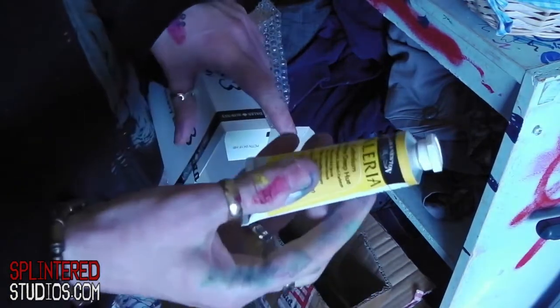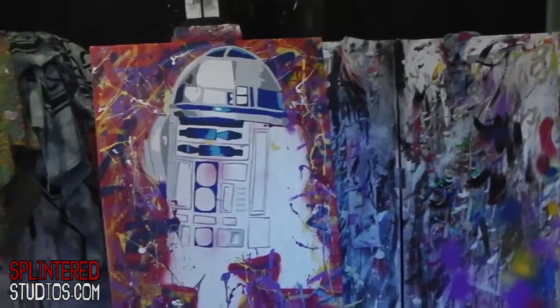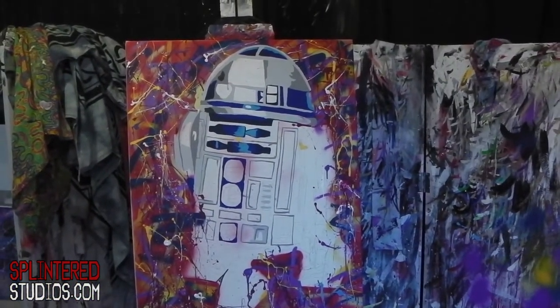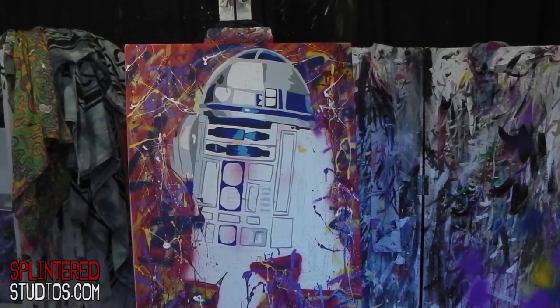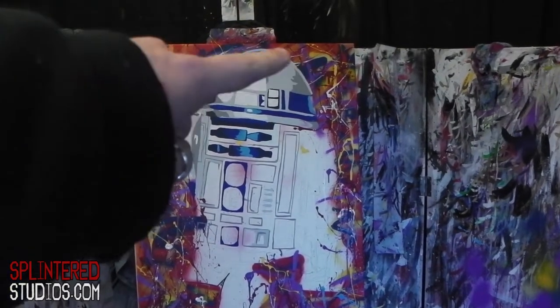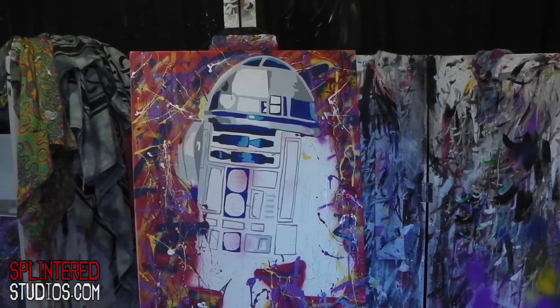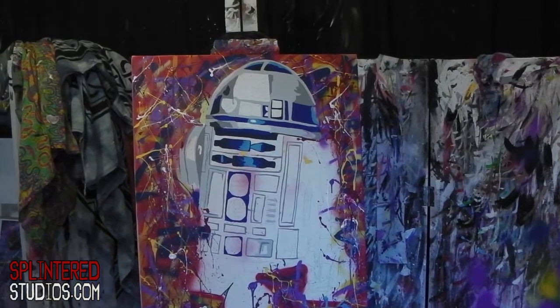We've got a dark red and a dark yellow, and that's how R2D2 is coming along — not too bad. It's a bit confusing, makes my head spin. I need loads of black on this side to bring him out because at the moment he's getting lost. It needs a lot of darkness; it's too bright right now.